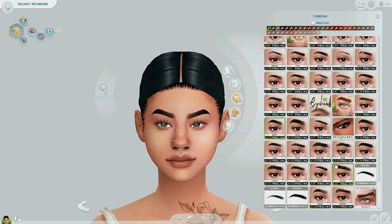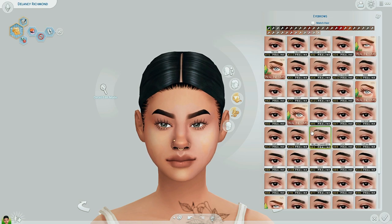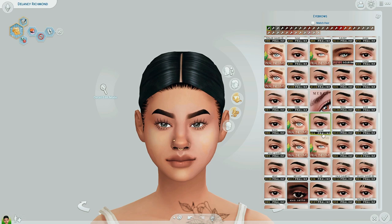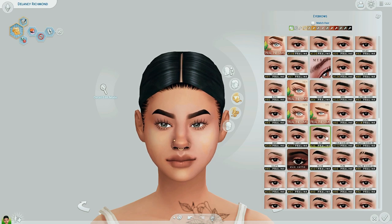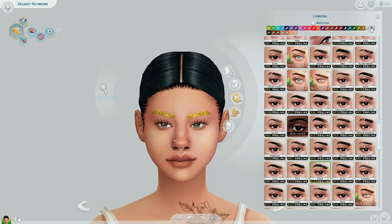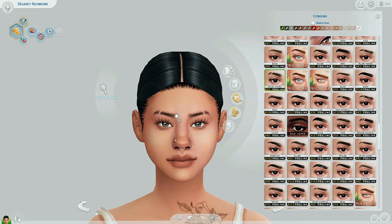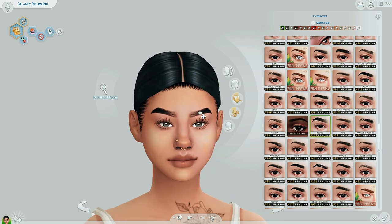Honorable mention: eyebrows. I literally downloaded this entire pack of eyebrows from Praline Sims — gotta love this creator. This is where I get literally all of my eyebrows. I haven't downloaded eyebrows in like a year since I downloaded all these. They come in a wide variety, though some can be a little too alpha. If you're a straight-edge Maxis Match person, you might not love these. But I still love them — it even comes with shaved ones. For today I'm giving Delaney the 2016 Instagram baddie eyebrows.